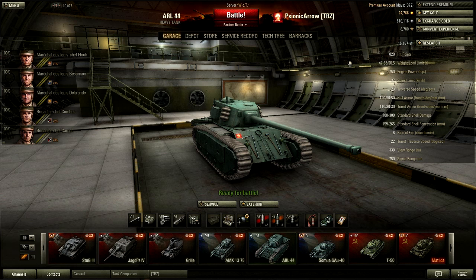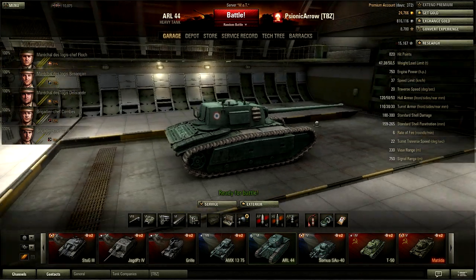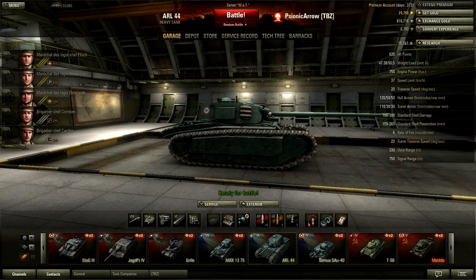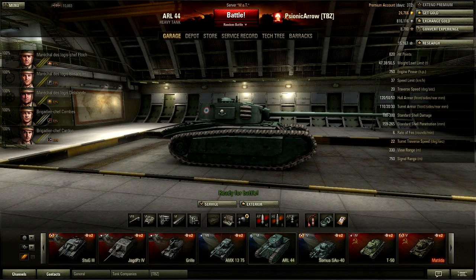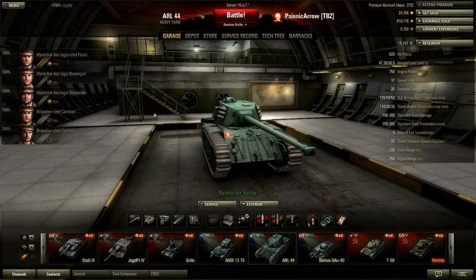The hull armor is 120mm on the front, 110mm on the front of the turret. Side armor on the hull is 50mm and 50mm on the back. Side and rear armor of the turret is 30mm and 30mm on the back. It has a 330 meter view range, so not too good, but it's got a 750 meter radio — that's excellent.